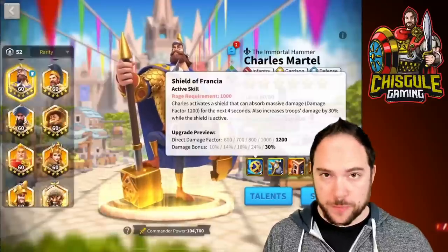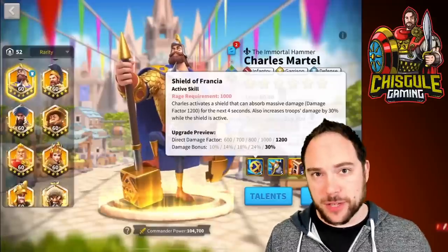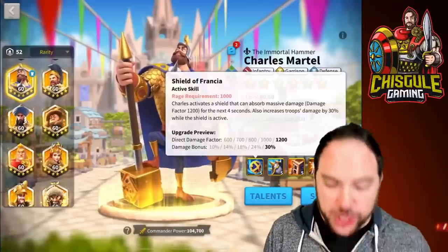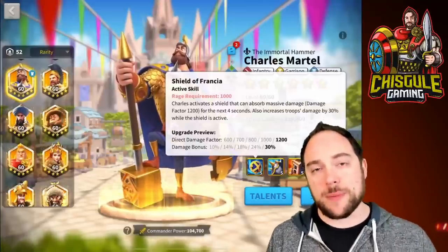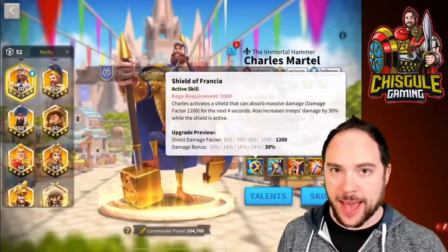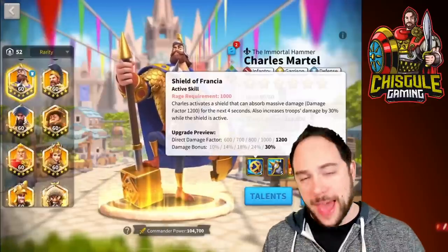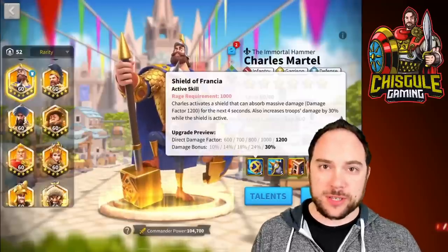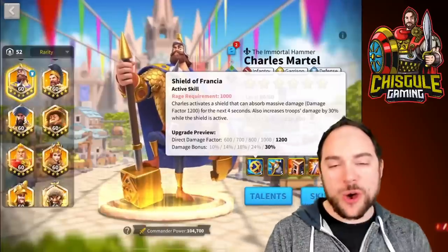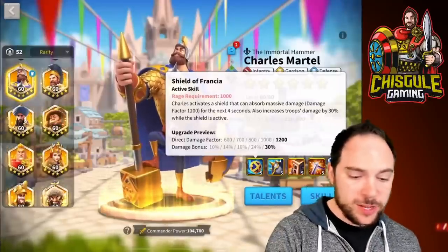Having your damage boosted by 30% for 4 seconds is really, really good. This is especially true when you have a secondary commander that does high skill damage, because you'll be boosting the amount of skill damage they do by that 30%. In addition, this commander has continued to remain extremely powerful in part because he deals all normal attack and counterattack damage — no skill damage whatsoever.